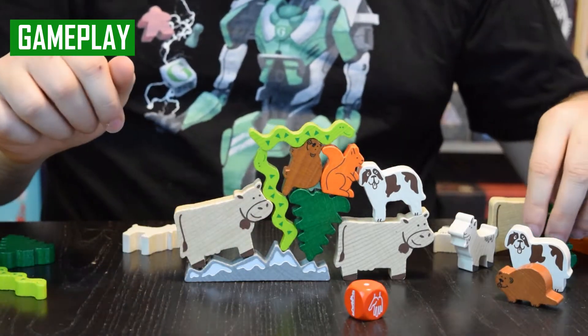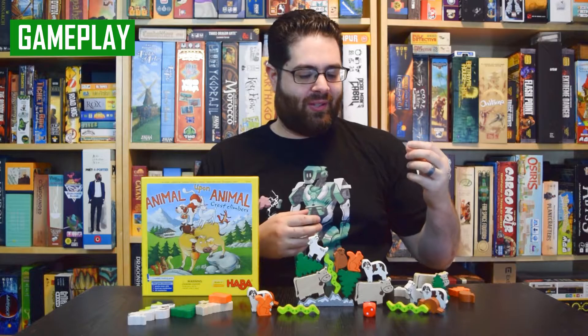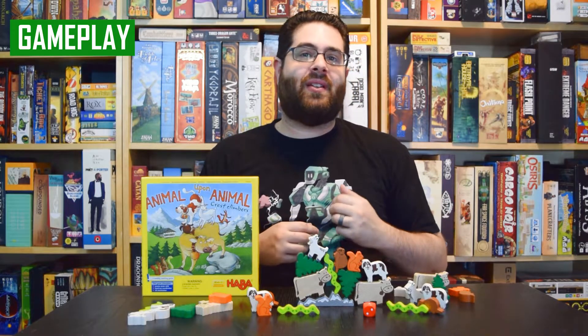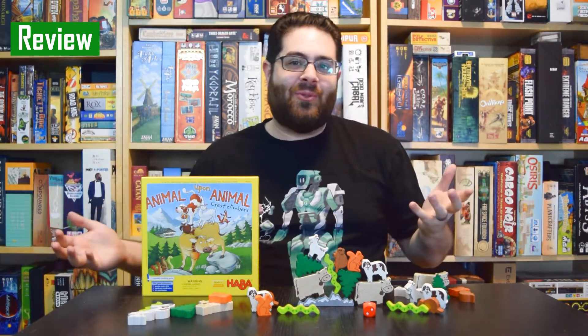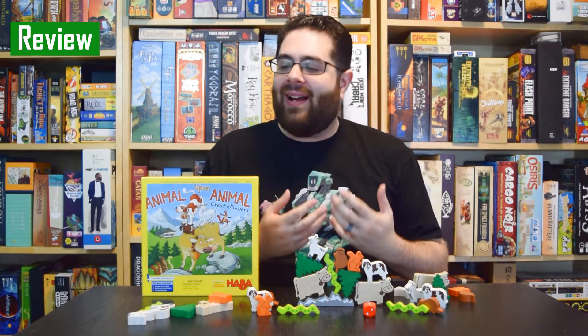Rolling the die tells you how many animals you will be adding to the stack. You can also roll a face that tells you to extend the base of the display, give your opponent an animal to place, or that your opponents will pick yours.